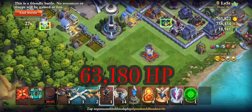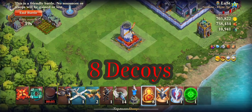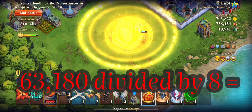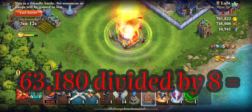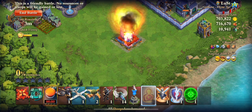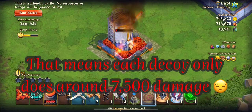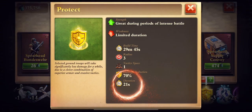Now keep in mind the mill has 63,180 HP, and we're going to use 8 decoys all at the same time. Now if you divide 63,180 by 8, it should equal 7,897 damage to destroy it. It does not, which means that each decoy does less than that. It probably does around 7,500 damage. Decent but not impressive.